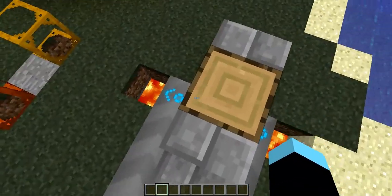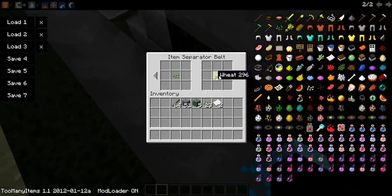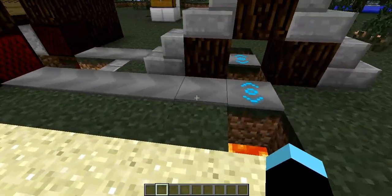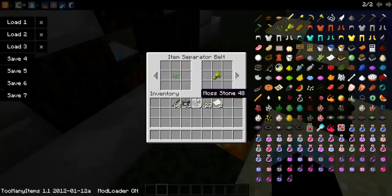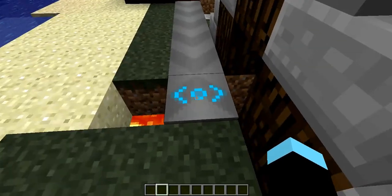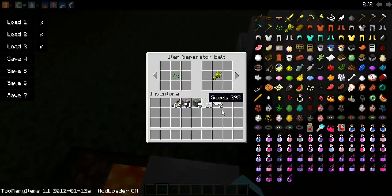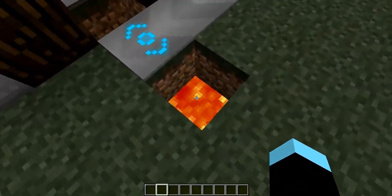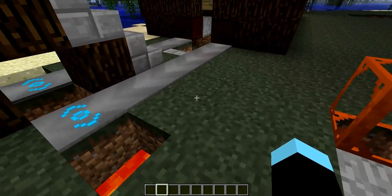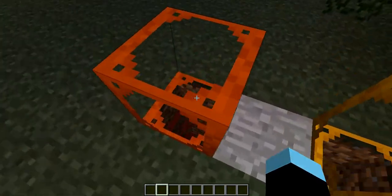I've separated it so the seeds go one way and the wheat goes another, using an item sorter belt. This is just a simple conveyor belt and it sorts out which way you want things to go. I've placed them so the seeds go that way, and there are elevators you can use for items.